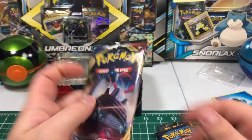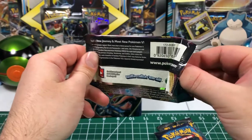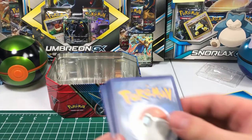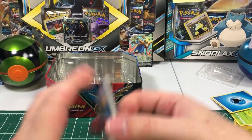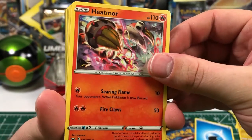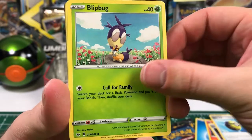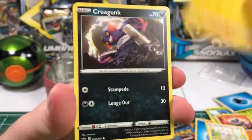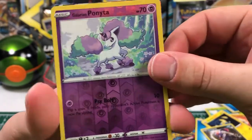Sword and Shield base set with a Lapras on the pack. These are in here really tight. Let's see what we have: another water energy, Heatmor, the anteater, a Metal Saucer, a Quick Ball, Blipbug, Rhyhorn, Minccino, a Chinchilla, a Croagunk, and the Galarian Ponyta unicorn Pokemon as a reverse.